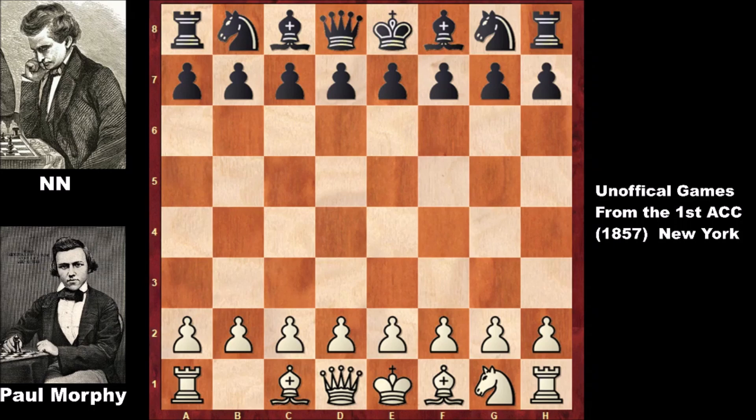Hello everyone and welcome back to another exciting and incredible chess game from the history of chess. This game features Paul Morphy with a knight handicap against a player known only as NN. This is an imaginary picture of Morphy's opponent, depicting a typical 19th century chess player. The game was played in 1857 at the first American Chess Congress and was one of Morphy's unofficial games, thankfully recorded for posterity.